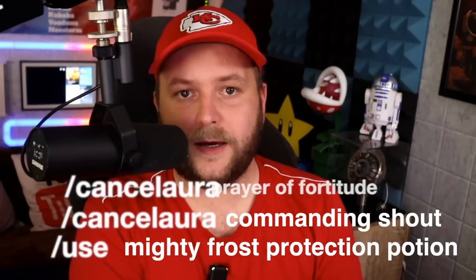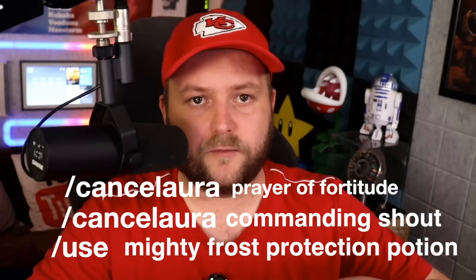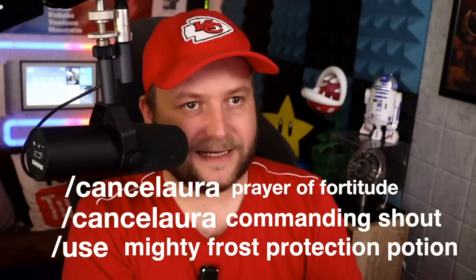Long story short: bring frost protection potions. As the boss is about to hit 30%, everyone should cancel their Power Word: Fortitude, Commanding Shout, and anything else that increases your maximum health - but not Kings, since that would be a DPS loss. In the same macro, have it use your frost protection potion. You'd hit this macro at around 31-32% and your whole raid has now removed their health increase, so the boss leeches less health and heals more, and you all have your frost protection potion active.